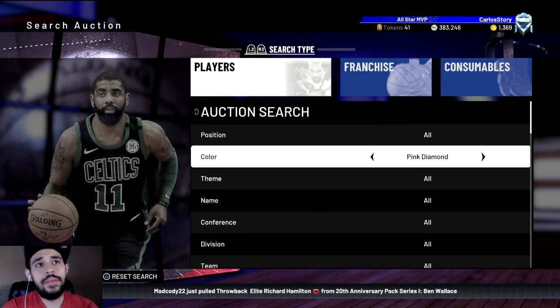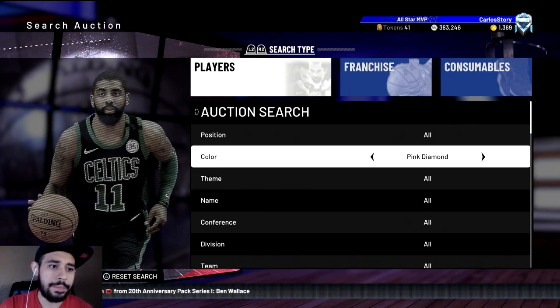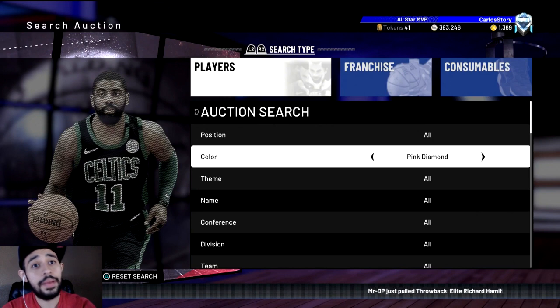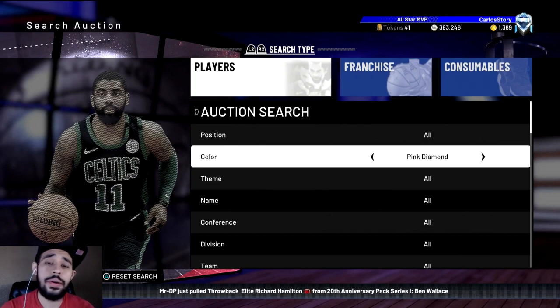What somebody told me was if somebody ends up bidding on a card — let's say there's a Ben Wallace for 100K and somebody bids 100K, then someone comes along and bids 120K. If the guy that bid 100K redeems his MT, then the guy that bid 120K ends up winning it early. I think that's how it works, but again I'm not sure. I don't do the glitch — I just want to bring awareness so 2K fixes it.